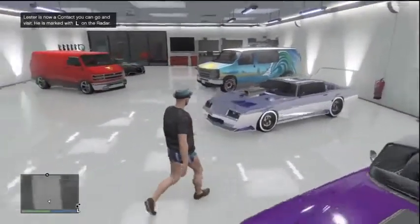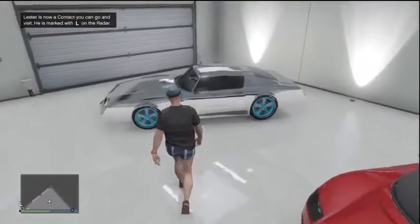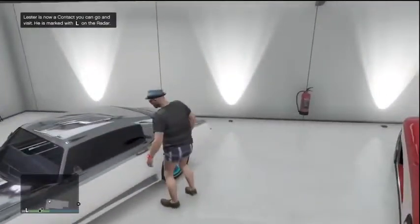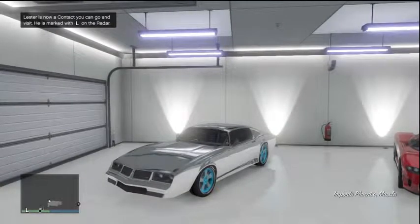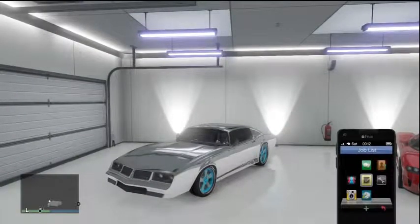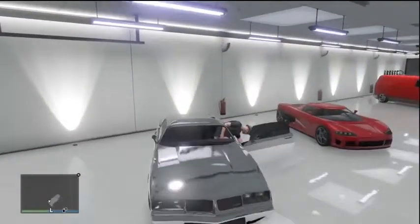Hey guys, my name is Chip and welcome to another Grand Theft Auto 5 video. Today's video is about a rare car — one of the rarest in the game, because it has only been modded in about two days ago by a guy called Cups. The difference between this and the standard Imponte Phoenix is that it doesn't have the rear spoiler on. You can't actually get this in the game — it has been modded in.